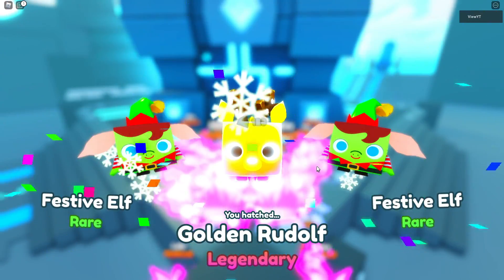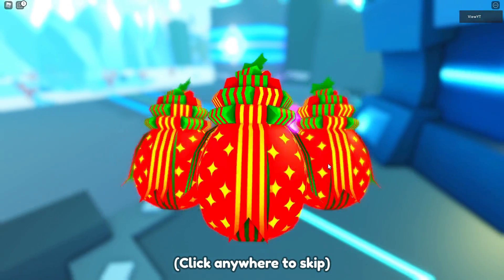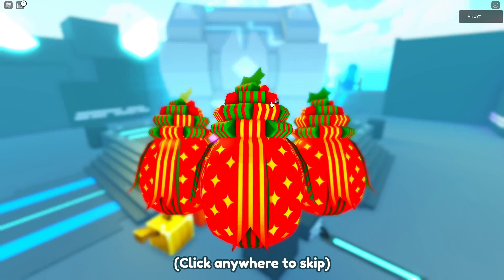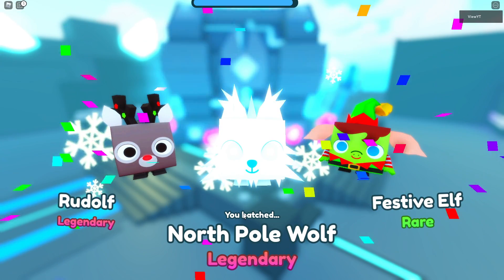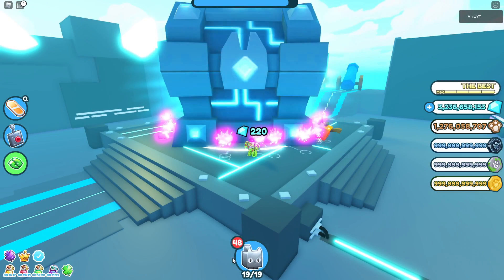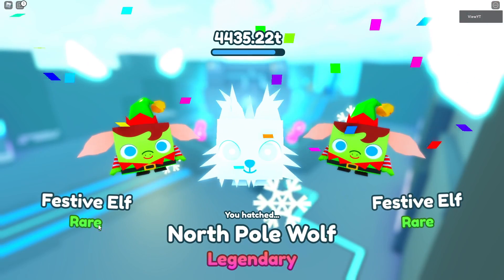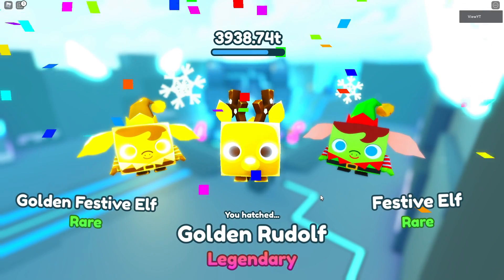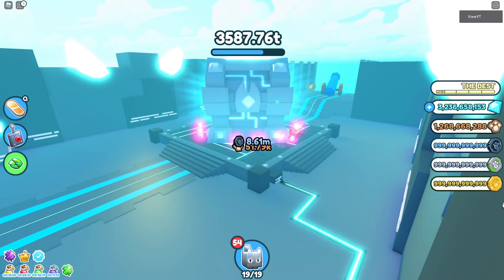Then you go over to the chest — you can still move around — just run over to the Tech Entry chest and equip your best pets so you do the most damage. With triple damage active it'll go even faster.